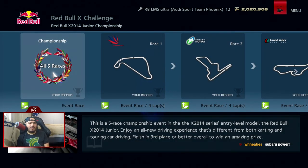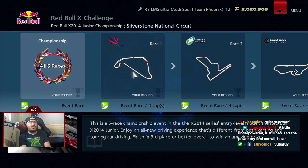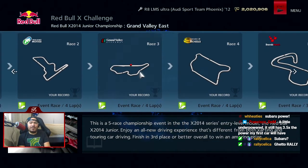So this is a five-race championship event. That's basically everything that Sebastian told us, so we don't really need to read the description. We have Silverstone National, Motegi East, Grand Valley East, Rome Circuit, and Brands Hatch Grand Prix.